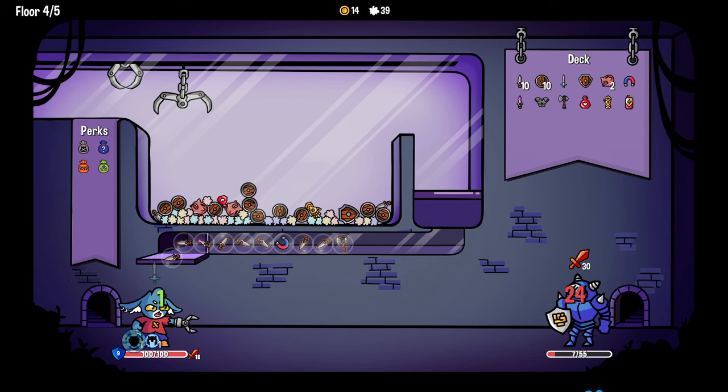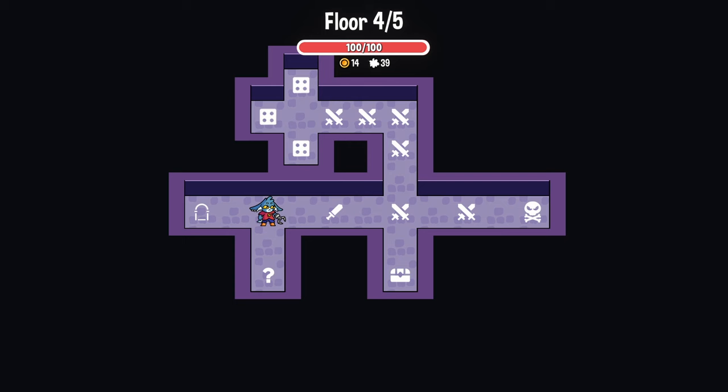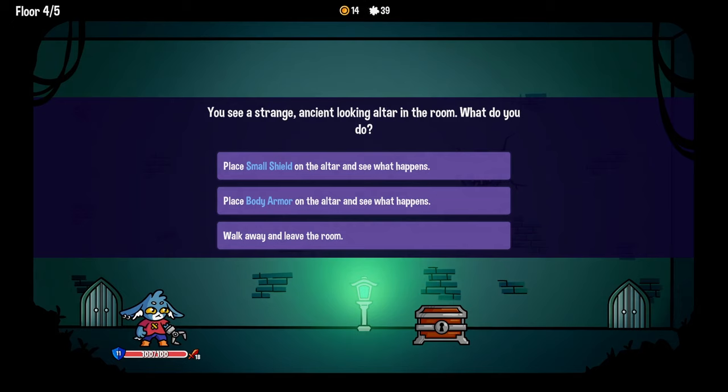He's definitely dead. The axe came at the end - I think he's deadly. But that was a premium claw. Let's skip. Strange, ancient-looking altar in the room - what do you do? Place a small shield on the altar to see what happens. Place body armor on the altar and see what happens. Or walk away.